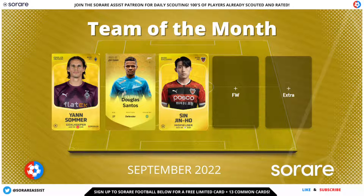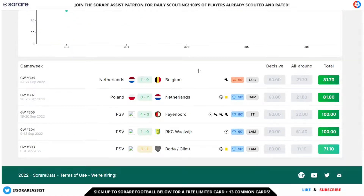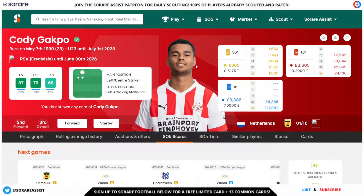Up front I've gone for Cody Gakpo of PSV, who's had a brilliant month for the Dutch side. He's got an L5 of 87 and an L15 of 79 — really on form, which is reflected in his price of £665 as a limited card at the time of recording. His scores for September include two international games: a 71, a 100, another 100, an 82, and an 82. He's had four goals and four assists in September for club and country — three goals and three assists for PSV, plus a goal and assist for the Netherlands — making him an easy choice for the forward position.